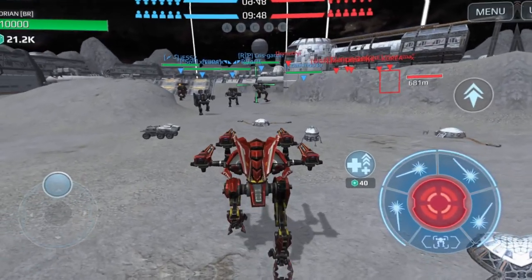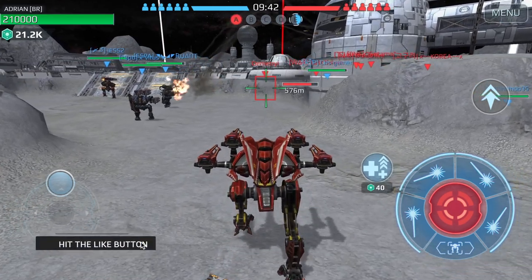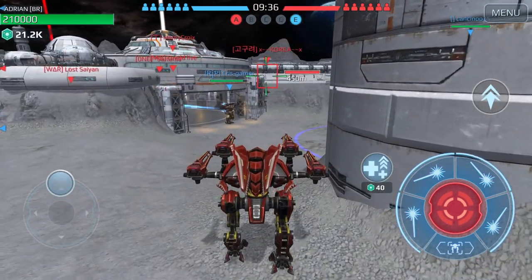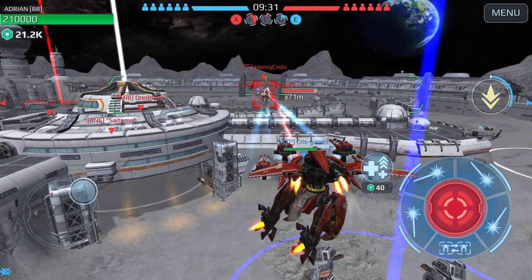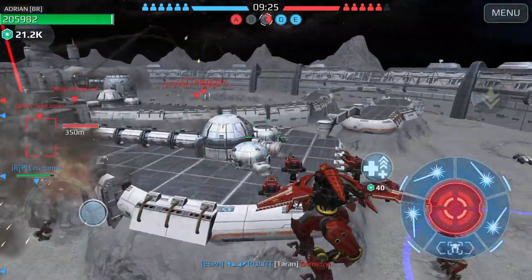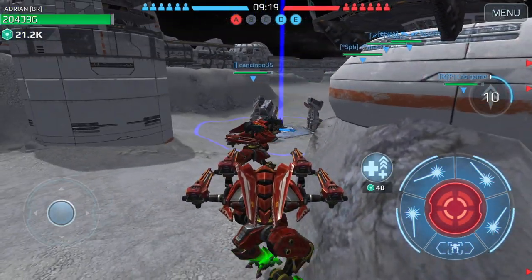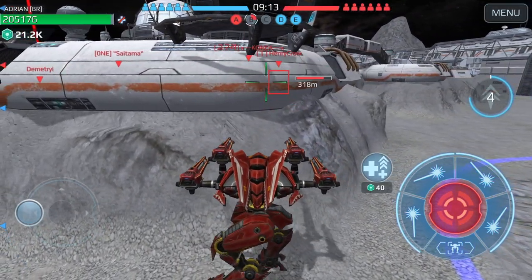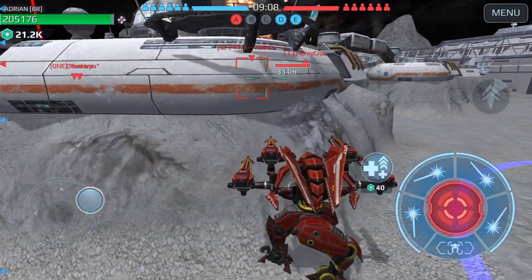Game one, we've dropped into the Moon map. I'm starting with the red dragon first — it's the fastest of the three. Moving over to make sure we hold the beacon on the right side. There's another red dragon on the enemy team — we're just looking at each other.